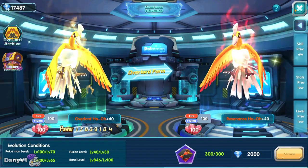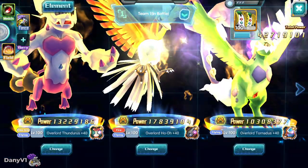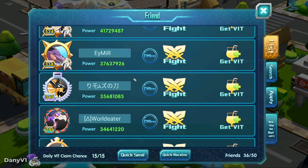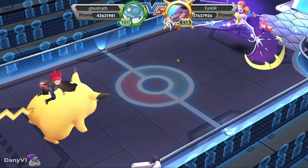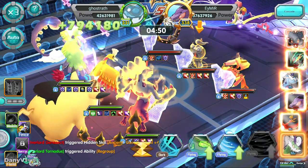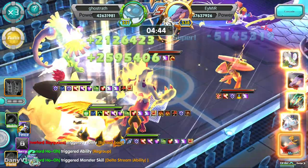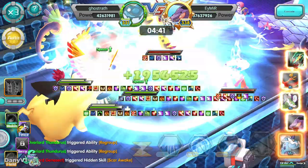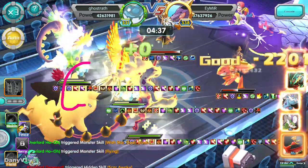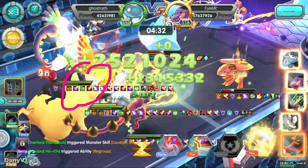Resonance Ho-Oh is one of my favorite resonances, especially because it can counter Black and White if you need it to. But before we make that bird a resonance, let's go battle against this player and check the performance of Ho-Oh — not just Ho-Oh itself, but the flying team that ghostwrath has. In my opinion, I would not play this flying team; this is his personal preference. You have a buffer which is Overlord Tornadus, and the attacker/buffer which will soon be Resonance Ho-Oh.